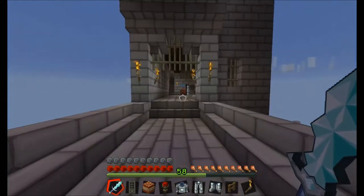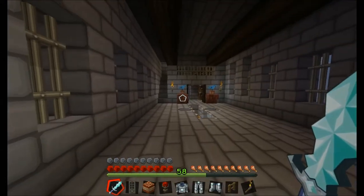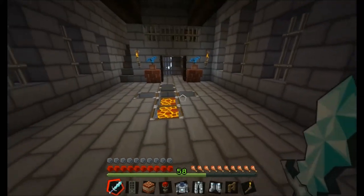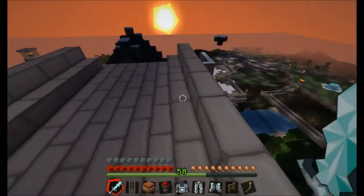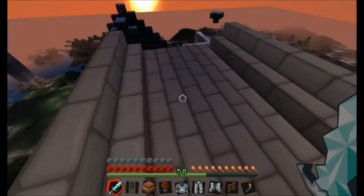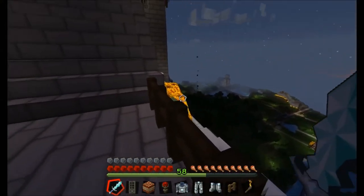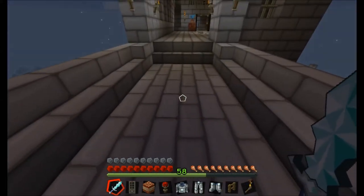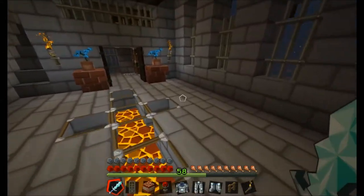There might be some more improvements and details coming, but this is the second try. This is the main hallway when you enter the castle. You have this bridge over here, and underneath there is lava so you don't want to go down there — that's hot. I might put some traps here too, not sure, but this is the main hall.